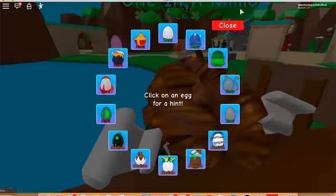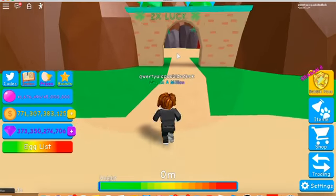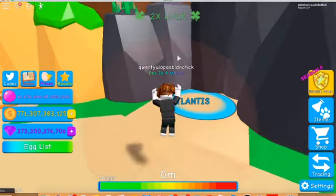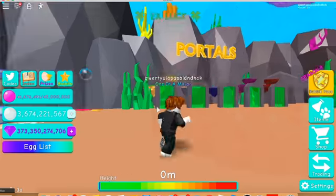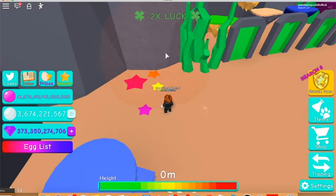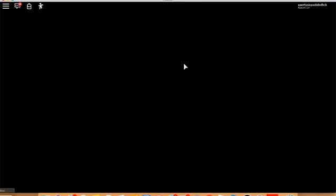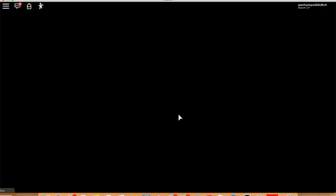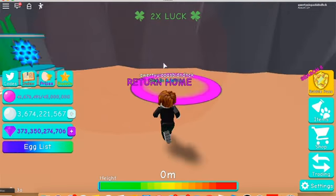The second one is the ocean or bubbles egg. You will have to go to Atlantis and blow and pop all the bubbles. Just jump and once you touch it, it will pop. There's one behind the portals. There are a lot here but once you get all of them you will be teleported back. There are no bubbles on the islands, but there are some in the spawn area.